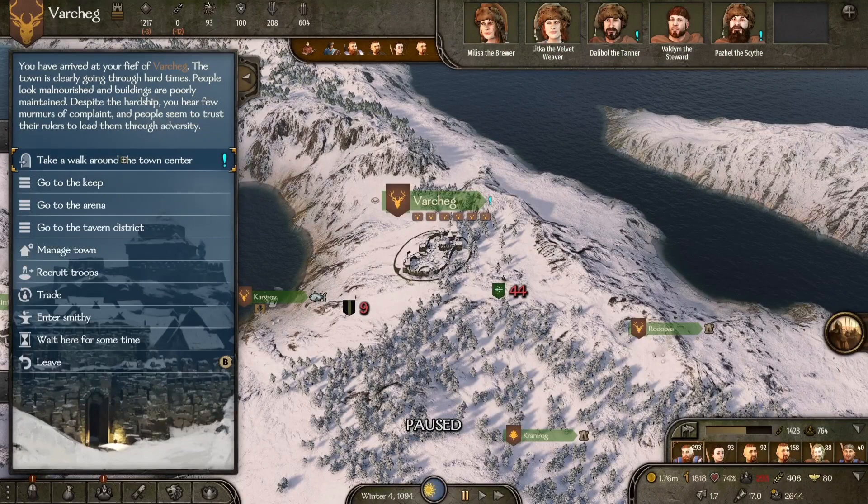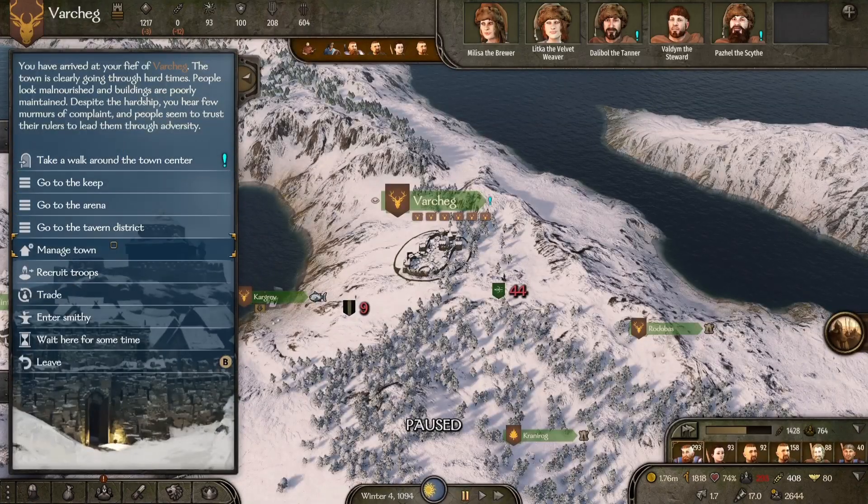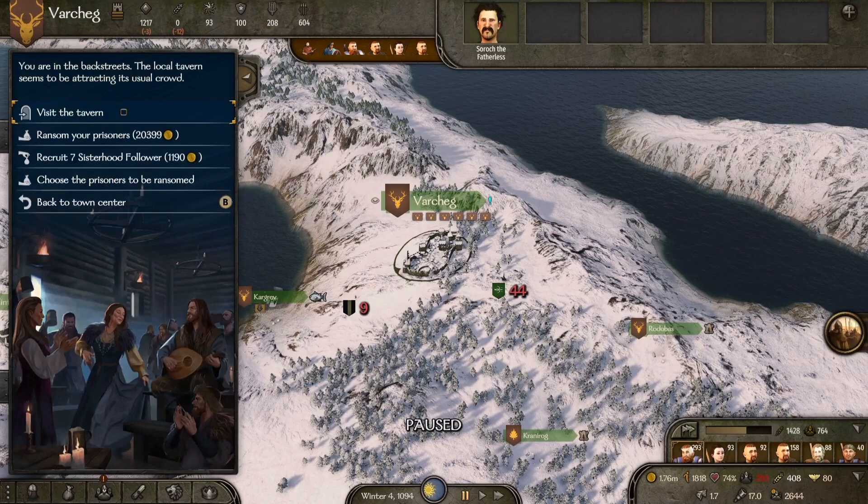If we go to see if we've got any points to put in - we do not. That's a shame, we would have got bags of points here if we had any roguery points at all - selling 200 prisoners in the tavern would have scored a huge amount of roguery experience.